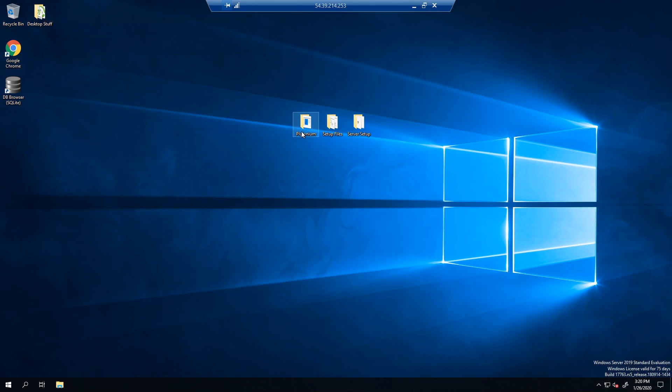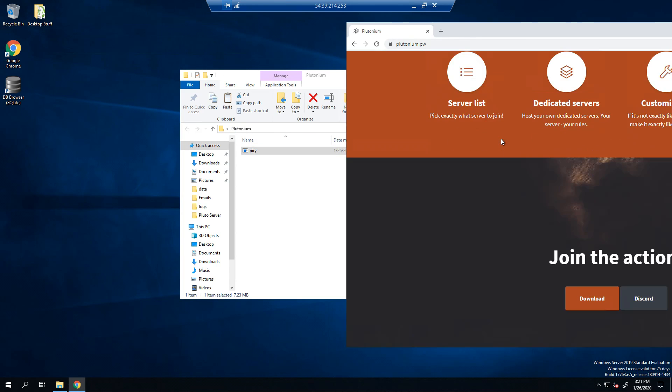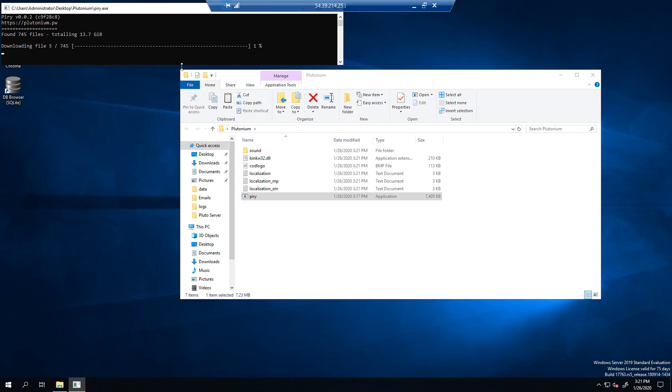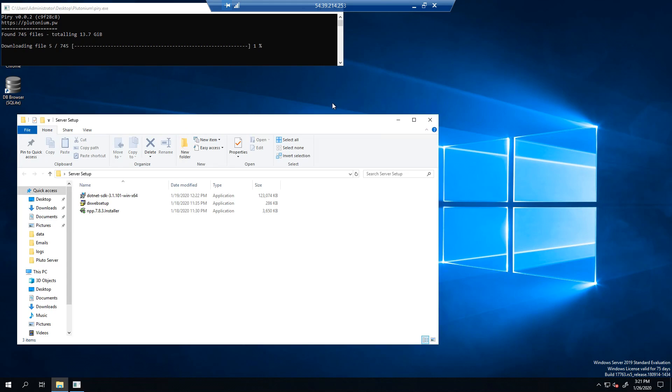First thing you're going to need is Plutonium set up. If you don't have it, download the installer from plutonium.pw — scroll down, there's a download button. You'll get a little EXE; it may be flagged as a virus but it's just a setup file. Open it and give it maybe 10 minutes depending on your server speed. In the meantime, you'll also need a few files listed in the description: dotnet SDK, dxwebsetup (DirectX), and Notepad++ to edit files. Make sure to install all of these before doing any of the following.